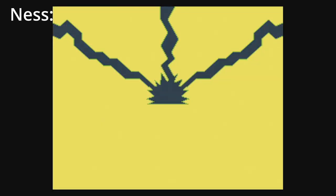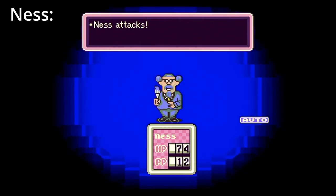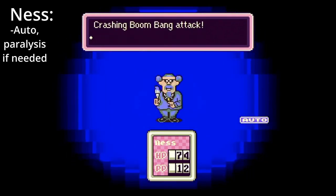Mr. Carpainter. If he's killing you before the fight even starts, you need to find and talk to Paula first. If you keep your HP above 40, you should have no problem fighting him. He's also quite weak to paralysis if you're still having trouble.